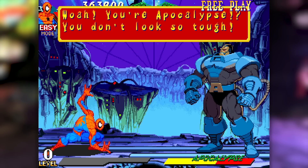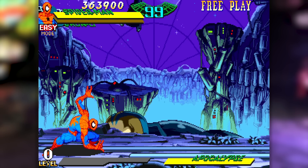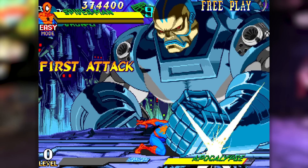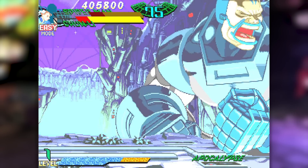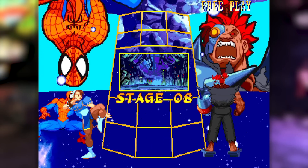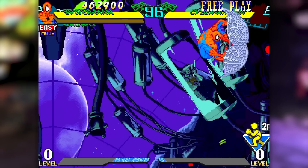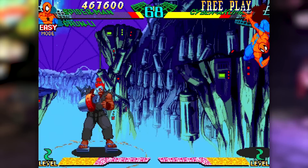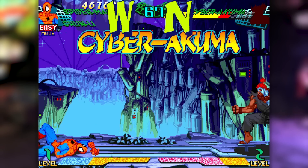Moving through the arcade mode, it feels very similar to the last game, up until the very end. You do still fight Apocalypse and the fight is really similar — I still really like how this boss is done, it still feels really climactic. However, a key difference is that rather than pitting you against your partner, you're instead put into one final boss fight against a super powerful Cyber Akuma. I don't know the lore behind why he's Cyber Akuma here, but I do think this design is really corny, but in a good way. Also, this fight is ridiculously hard.